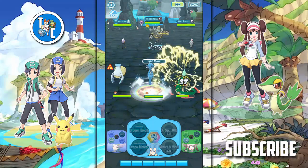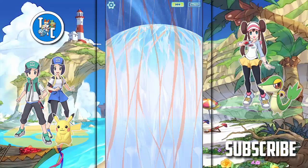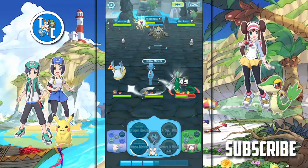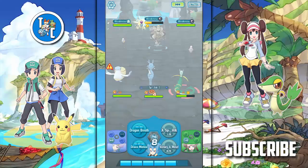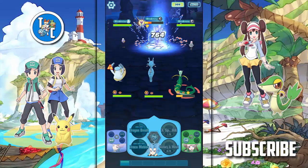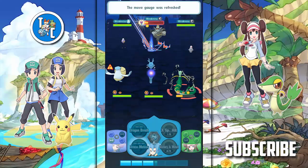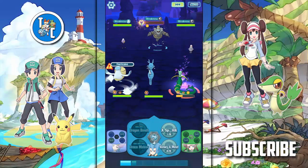After this, we are going to be using our sync move, and then after that we're going to be using Dragon Breath. This is pretty much just going to be spamming Draco Meteor. And sadly, he did dodge it, but we're going to use it again. And then we're going to use Hurricane to finish off the job.